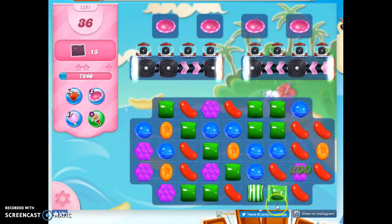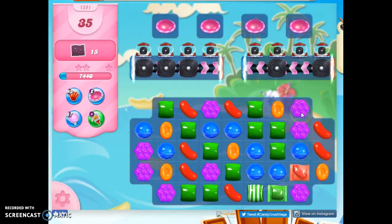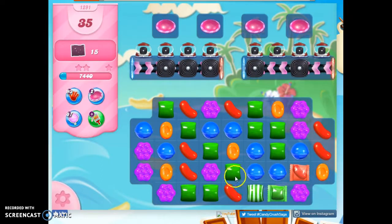And indeed, I get this, plus I can still use this to make a color bomb. I have a few different options. I can use this to make a color bomb, or I can do a wrapped candy over here, or I can set these off to hit here. Now I think I can do this, and still do this, or this.